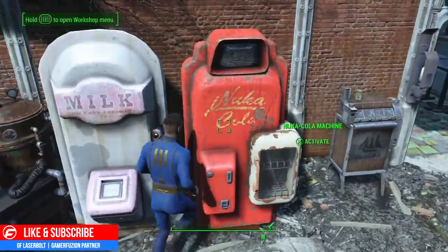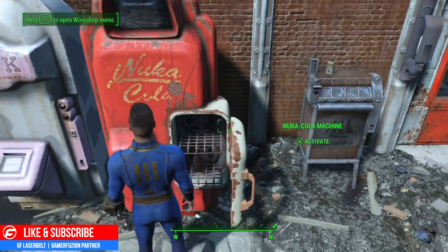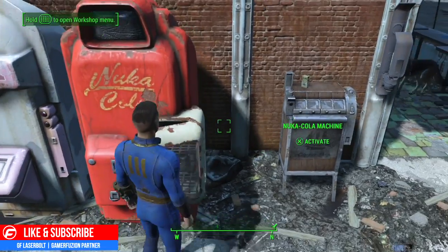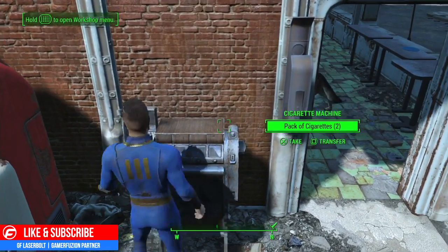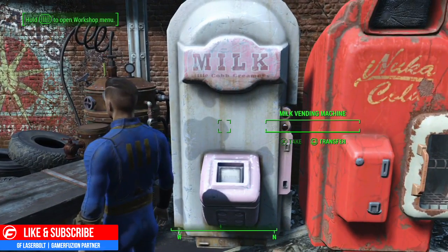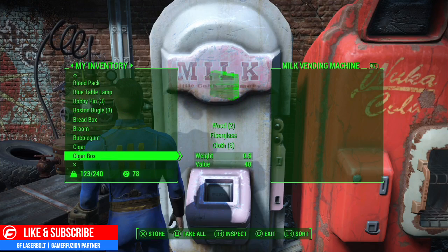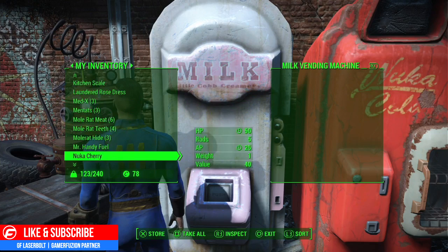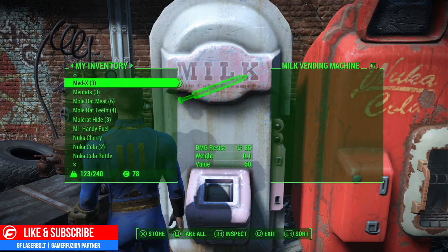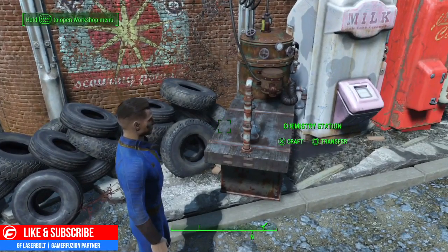Let's go check in here. This is where we activate the Nuka Colas — we have Nuka Colas coming in here and we can activate them. We found another Nuka Cola, let's go ahead and take it. Pack of cigarettes — let's just take both of them. Milk vending machine — let's transfer. Where is our milk? Our milk is not even here. Let's see anything we can craft, any drugs. Can't craft anything at the current moment.